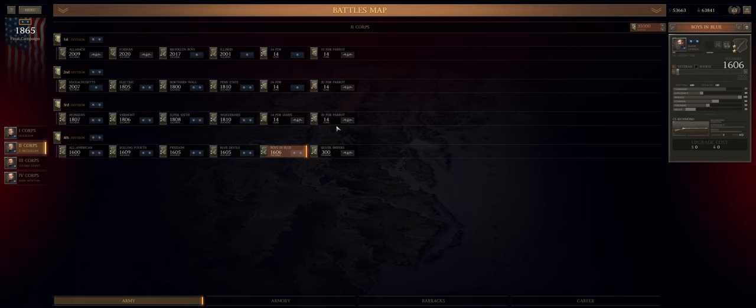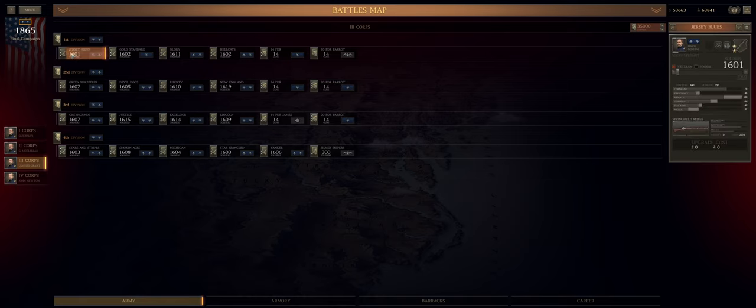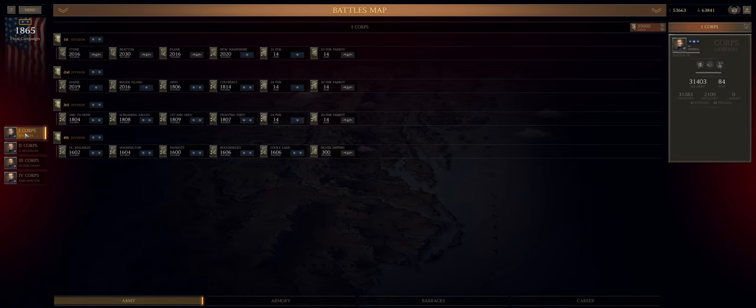Second Corps is basically exactly the same — five fresh units with 1842s, Palmettos, Tyler Texases, Springfields, 1855s, 1863s, 1861s, CS Richmonds. All the big guns are coming out. Again: 24-pounders, 14-pounder James, 20-pounder Parrotts, 10-pounder Parrotts, and another unit of silver snipers. Third Corps is a little more elite — coming on as reinforcements — same overall concept but with 1,600-strong brigades. We have 1855s, a boatload of Harper's Ferries, and three-star units with 1863s, 1861s, CS Richmonds — all that jazz. Artillery is similar: two 24-pounders, 14-pounder James, two 20-pounder Parrotts, 10-pounder Parrotts. First, second, and third corps are very similar in their build-out.